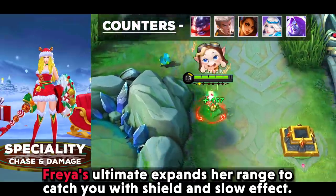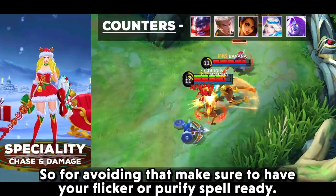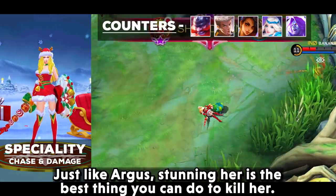Freya's ultimate expands her range to catch you with shield and slow effects. To avoid that, make sure to have Flicker or Purify spell ready. Just like Argus, stunning her is the best thing you can do to kill her.